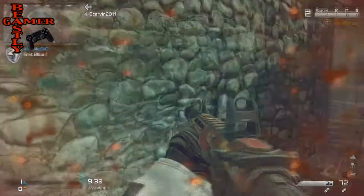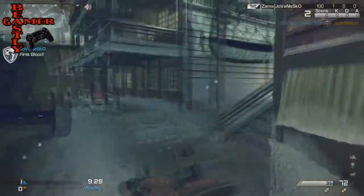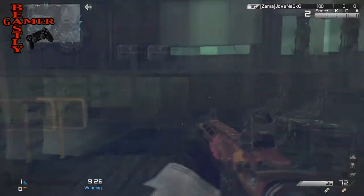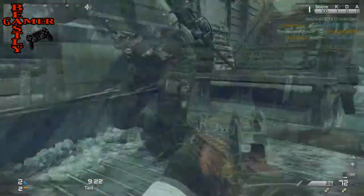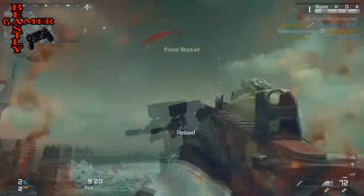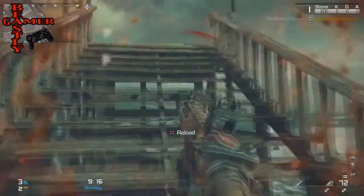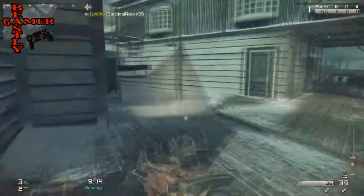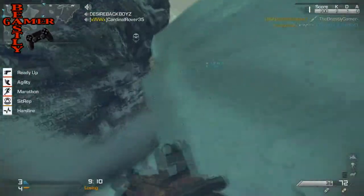It's called Exo Survival, and it looks like a lot of fun. It takes the typical horde mode of Gears of War and puts a spin on it, making it pretty exciting. Today I'm going to show you guys some footage of Exo Survival and explain what you can expect from this new co-op mode. Exo Survival is a four-player co-op mode which allows you and three of your buddies to get into the game.